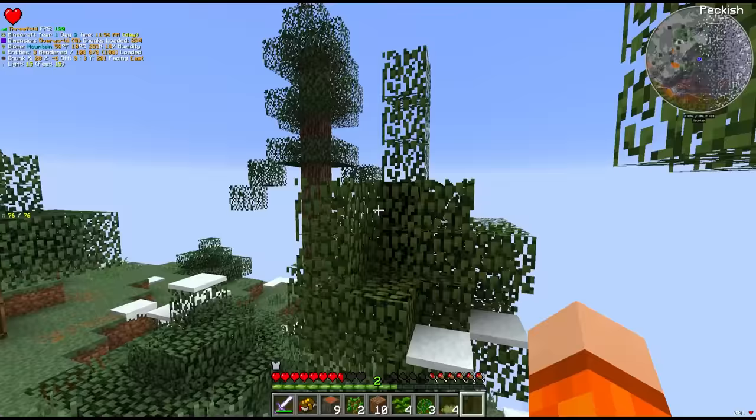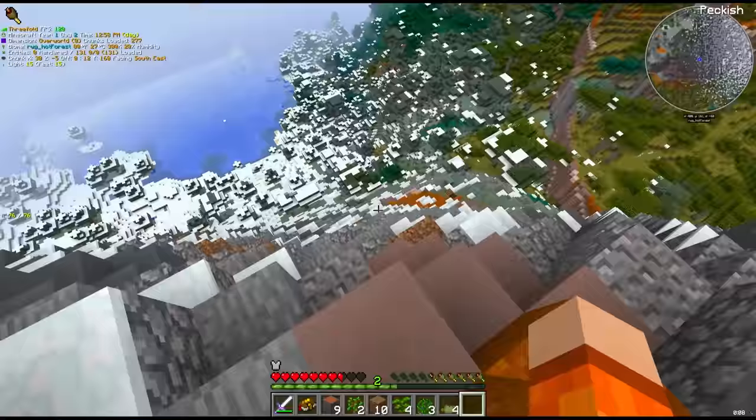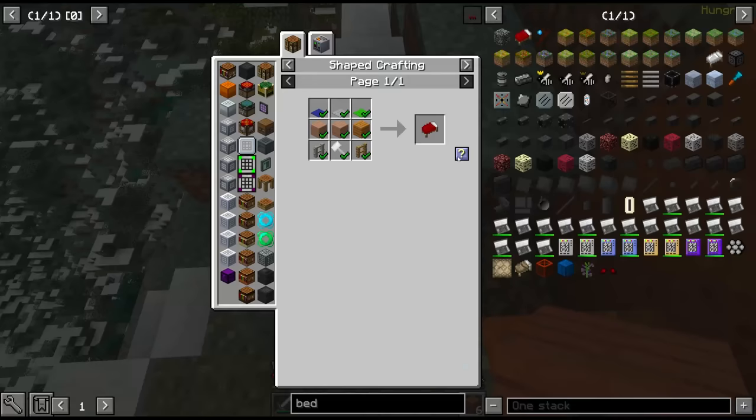We can now get our bed. I think I left the crafting table down there. And just in case we don't come across any more, let's grab some saplings from the rubberwood tree. That valley right there — I can't wait to get started. It's going to be a process, it's going to take us forever, but I think it's going to be worth it.